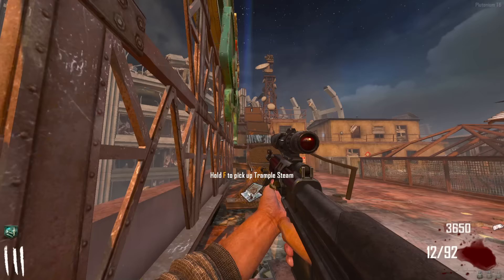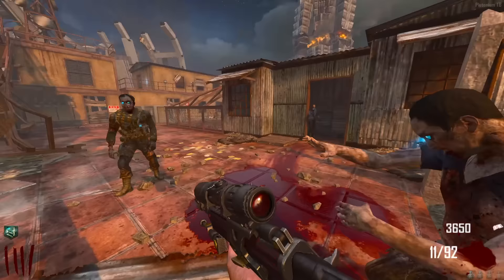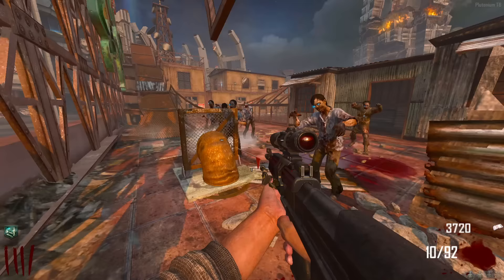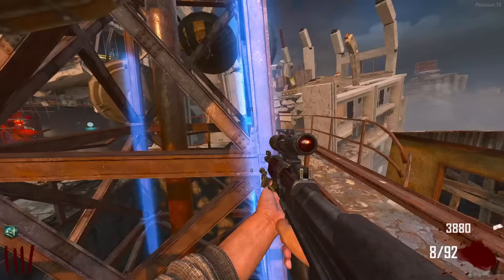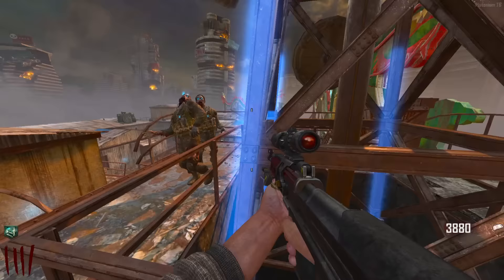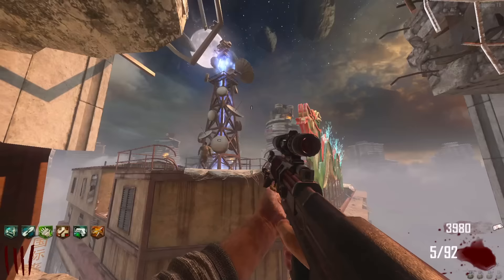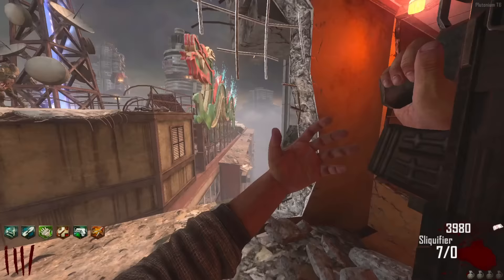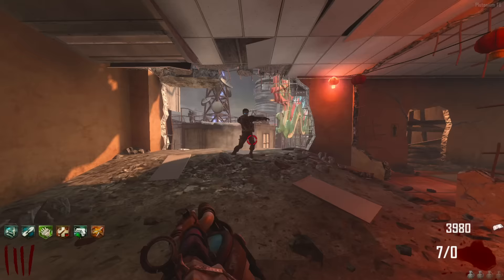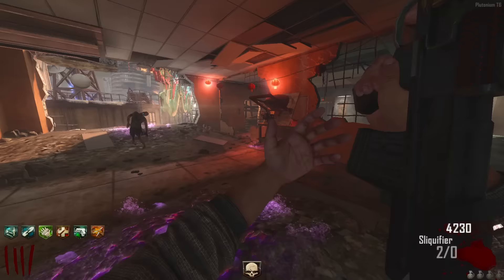Waiting on zombies. Accidentally launched myself with the Trample Steam — that was spooky. I think we're done. Entering the mahjong order — north-south... I think I got it first try. Look at that, we got all the perks! That was just super easy, I can't lie. It took us 23 minutes — go ahead and add that to the timer. Got that done a lot faster than expected. Genuinely surprised, but I'll take it.